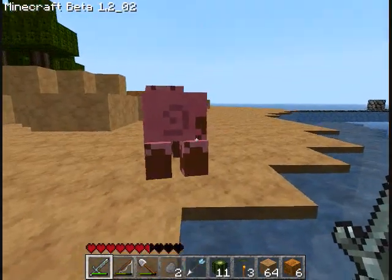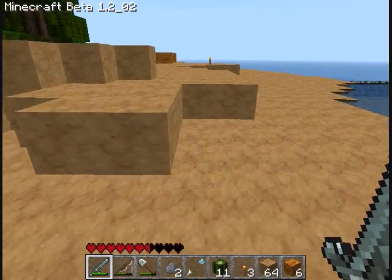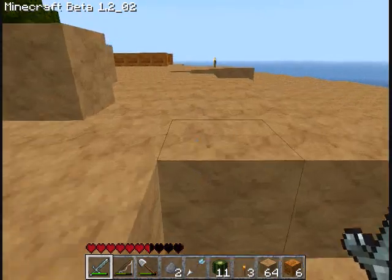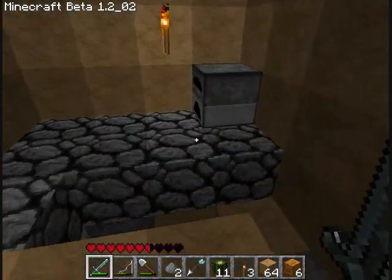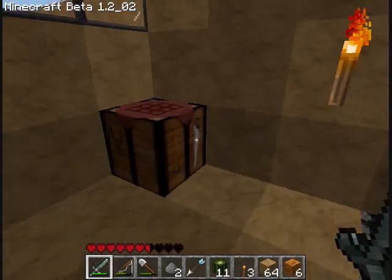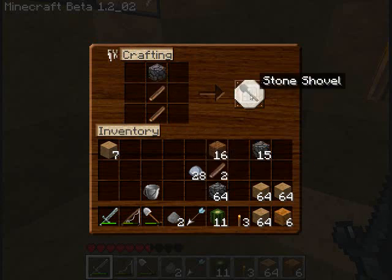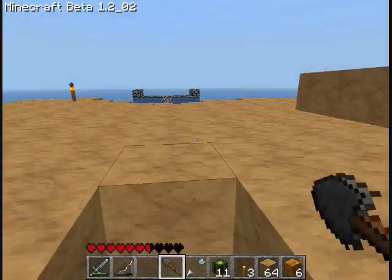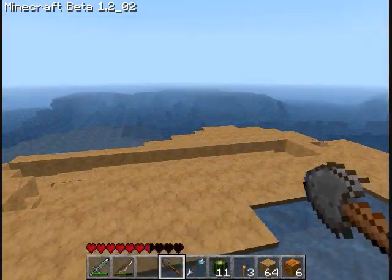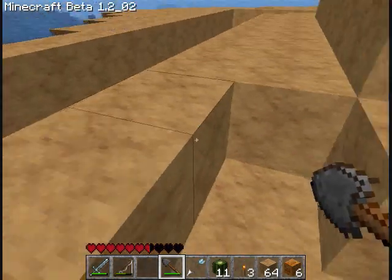You stay on land. I'm gonna name you Philip. I'm gonna make a new shovel because I really don't want to waste my iron shovel — I feel like I might need it. It'll just be my emergency backup shovel.